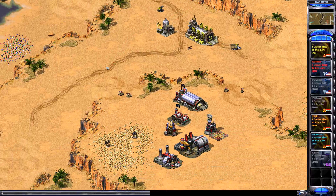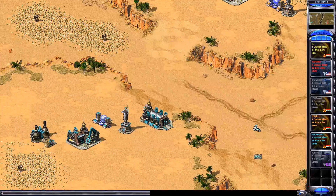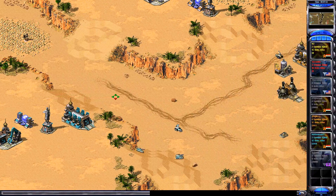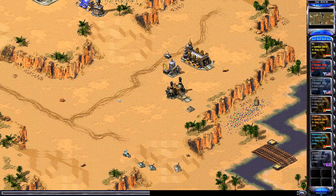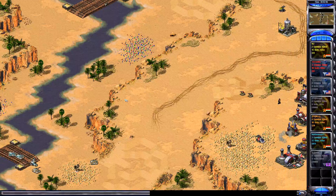That's a couple extra hundred credits down the drain. He's going to make a box here again, which will be detrimental to his team. Nizzy should have built his war factory further down and then the refinery — look how far his miner has to travel. That doesn't make the gems effective at all.